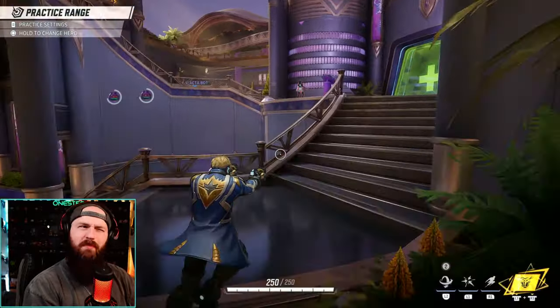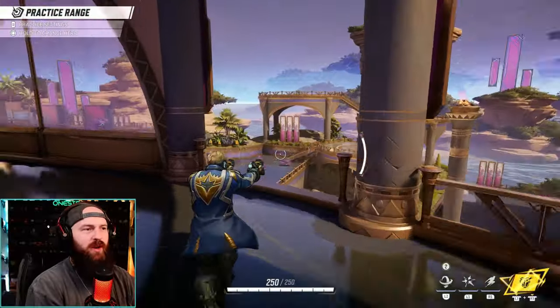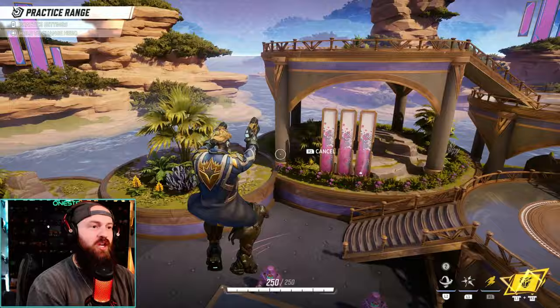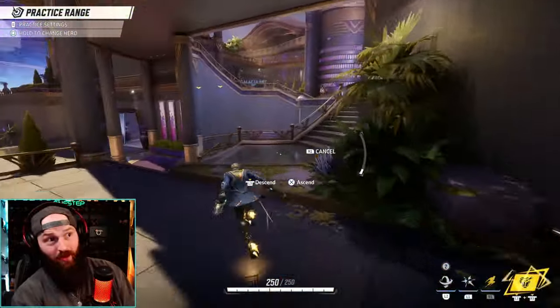He's got really good mobility with rocket propulsion — we have that meter on the side there. We can use rockets and just fly away, basically ascend and then cancel it. Drop in, get in our opponent's face, and then use that same thing to get away really quick.